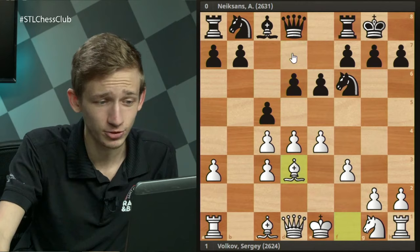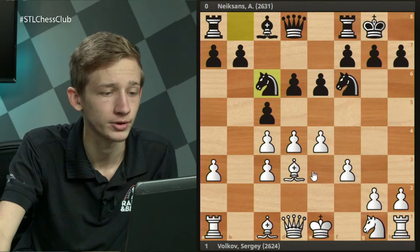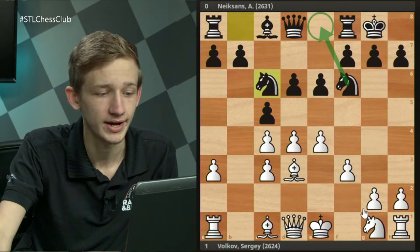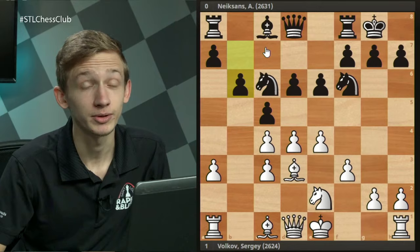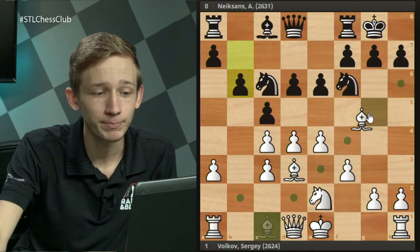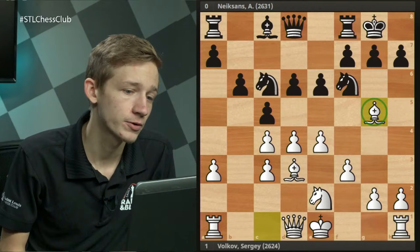After Bd3 and then Nc6, so far so good for Black — everything seems to be going according to plan. White continues with Ne2 and Black continues with b6. But now, perhaps the point of Ne8 is going to become clear after White's next move. It turns out, rather surprisingly, that Bishop g5 is an excellent move here for White, forcing some positional concessions by Black.